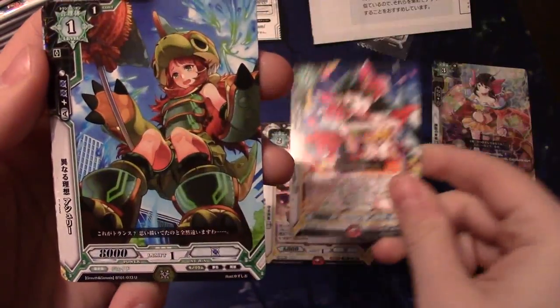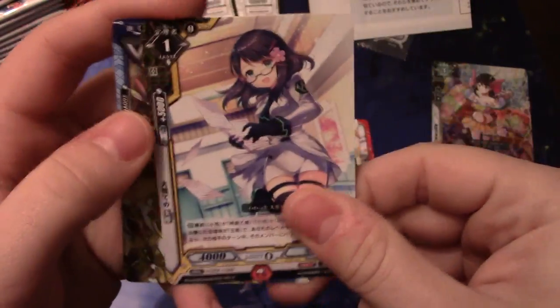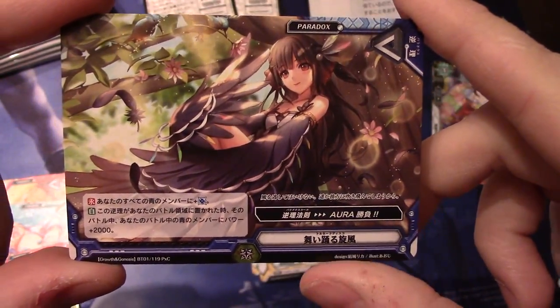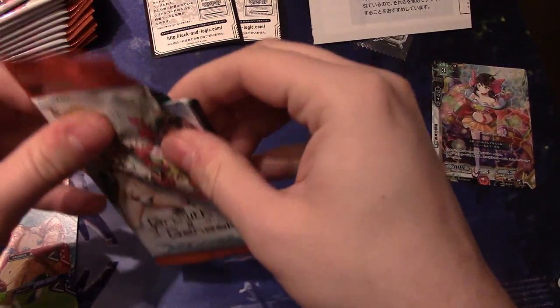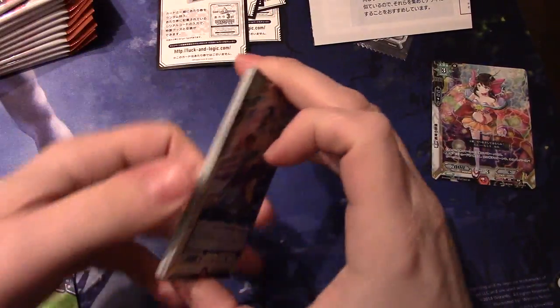Another common foily shiny, whatever you're going to call them. Get into a rare — Tamaki something. And then a common paradox. I need to spend a lot more time sitting in front of the wiki or looking at the cards. They have all their translations as well.